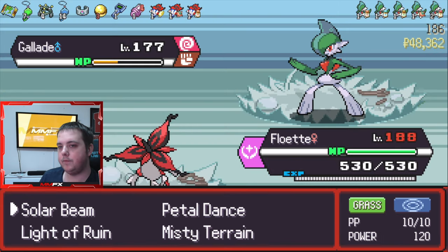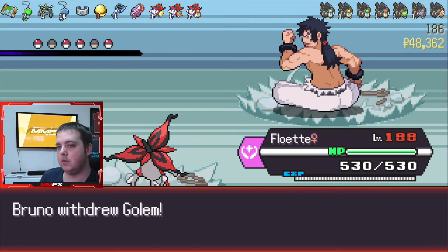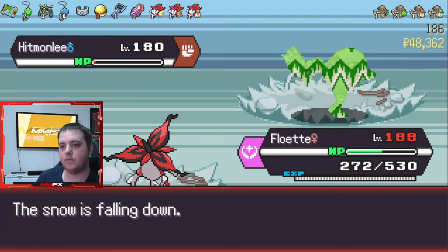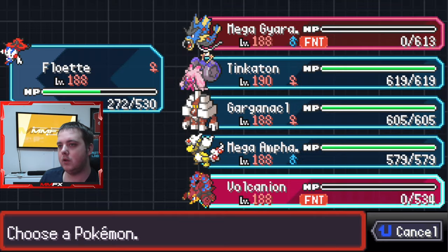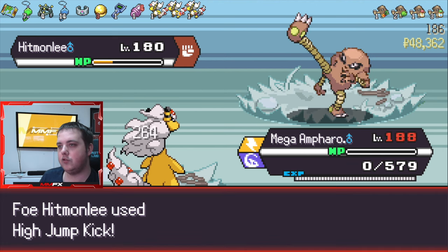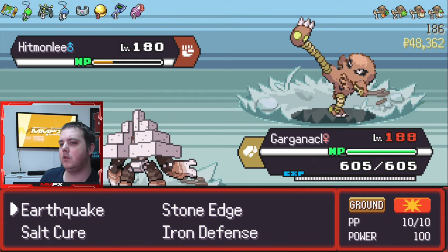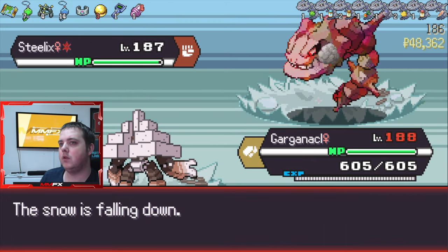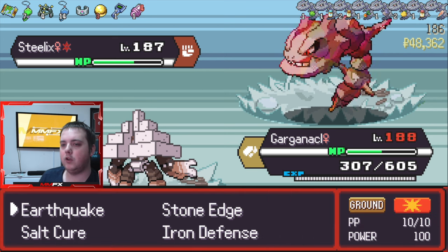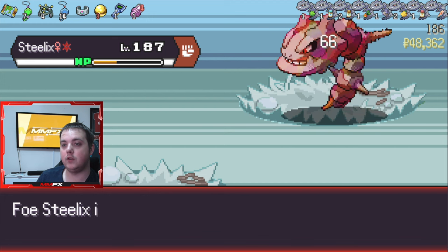I'm actually going to send Floette out here. Petal Dance! Didn't think of that — we are just going to get confused. Mega Ampharos, why not? High Jump Kick has a very high accuracy in this game. I should have used Earthquake, not Stone Edge — that was my bad. Oh wow, Earthquake did nothing. We may die here. It all depends on how much damage we do with Floette.